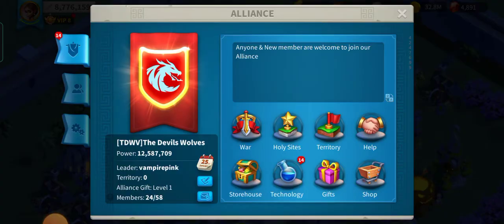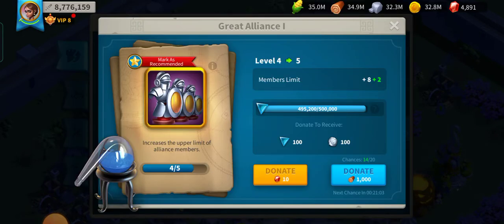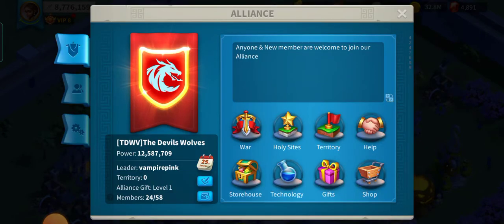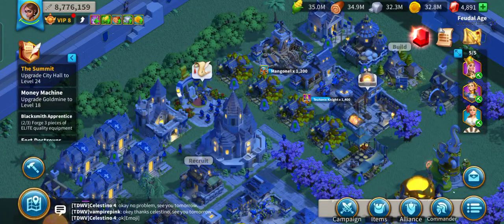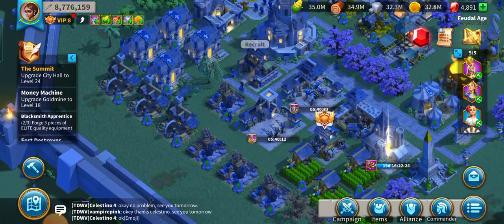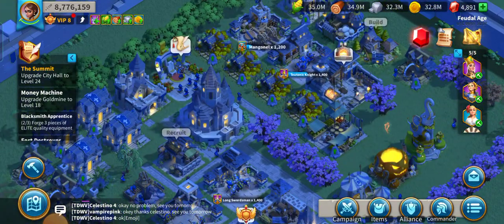For my Alliance, I'm going to donate. The next step is to check the calendar event.